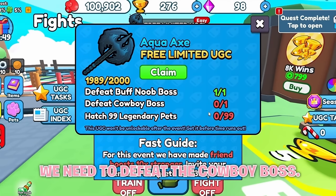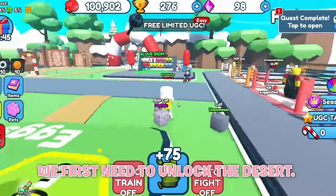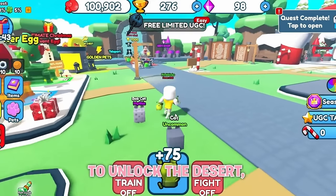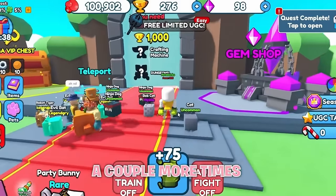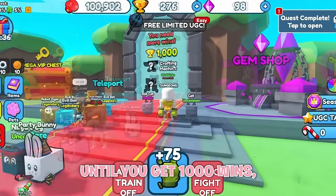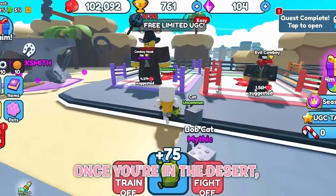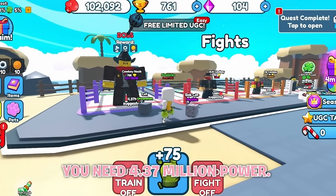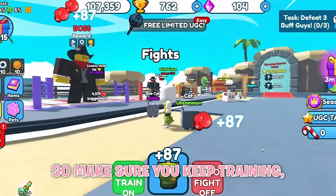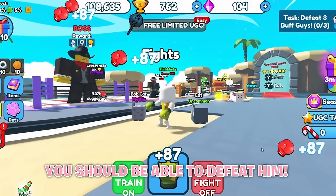Next, we need to defeat the cowboy boss. First we need to unlock the desert, which requires at least 1,000 wins. Just defeat the buff noob boss a couple more times until you get 1,000 wins, then come over here to unlock the desert. Once you're in the desert, you can defeat the cowboy boss — he's over here, and you need 4.37 million power. So make sure you keep training, and once you reach 4.37 million, you should be able to defeat him.